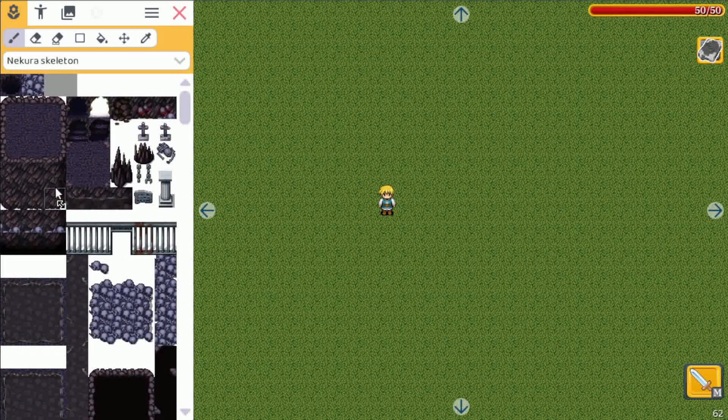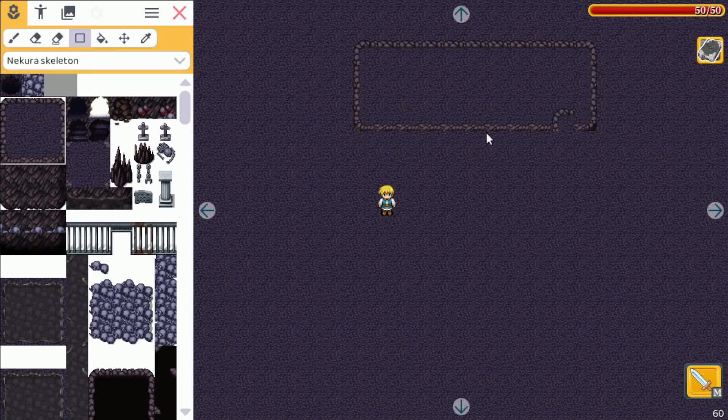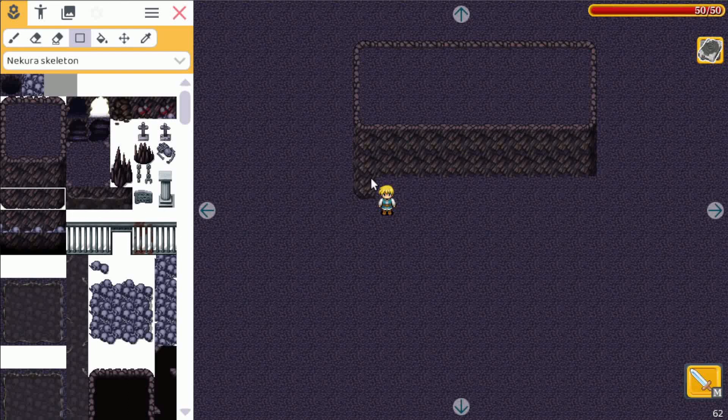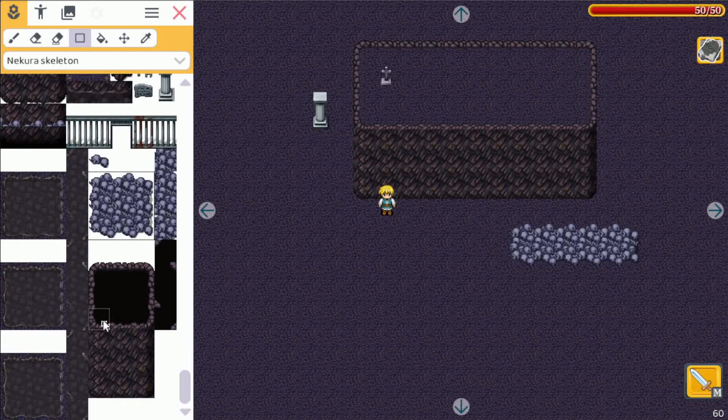First let me show you the skeleton one. This is a very dark one as you can imagine. Let's pick this tile and fill the whole scene with that one, so we have a nice place to start. Using the rectangle tool we can create a wall and make it a bit taller. You also have graves, pillars, skeletons — you can make them smaller or bigger as you wish. Going down, there are some other background tiles and a jail gate you can use. Yeah, you can let your imagination go wild of course.